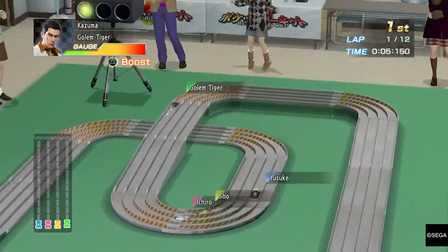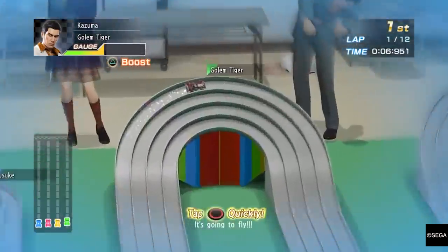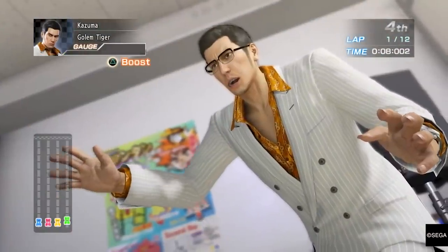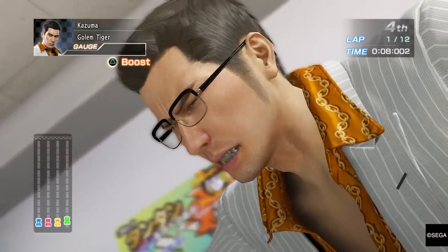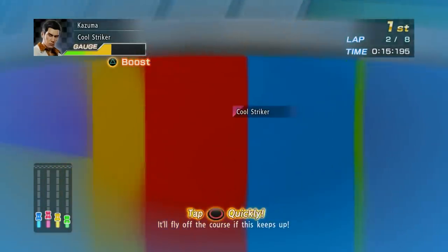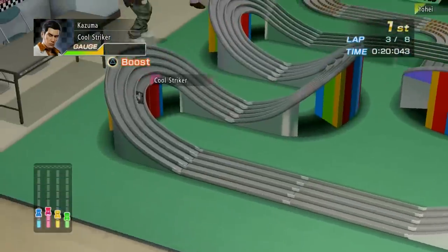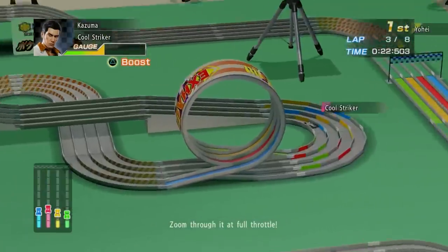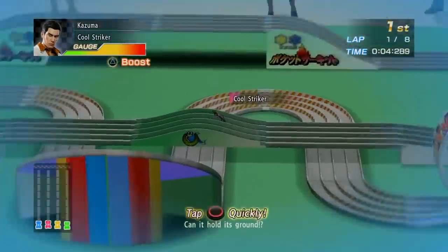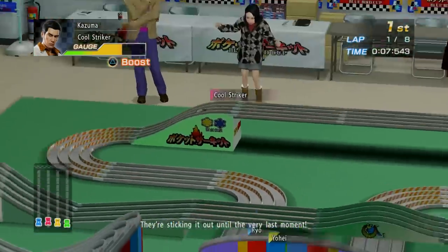The key to Pocket Circuit is balancing your speed with your grip. The faster you go, the better, and you can boost to go all out — but go too fast and you'll send your car flying clear off the track. The tracks are also dotted with little ramps that make rapid, unscheduled car takeoff much more likely, so you'll need to learn where the best spots are for slowing down, as well as when to gun it — for example, when you need enough speed to make it round a loop-de-loop. As a result, Pocket Circuit races are blisteringly fast, tense affairs, and nothing in the game beats the sense of achievement you get when you crush your opponents, even if they are grade school children.